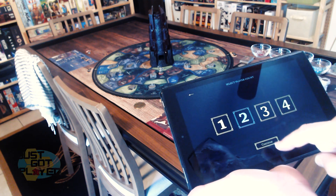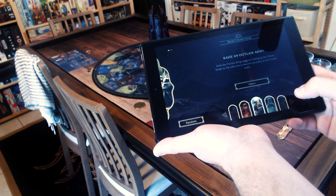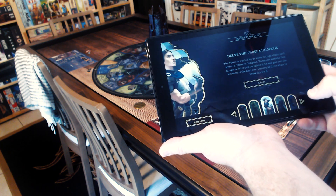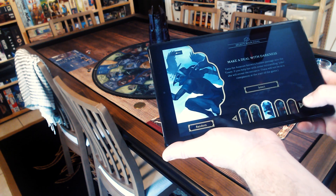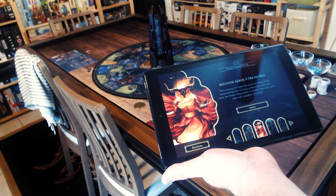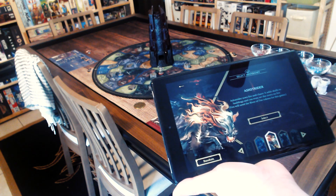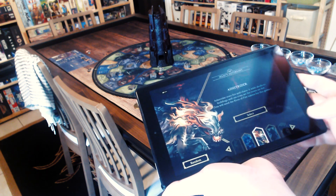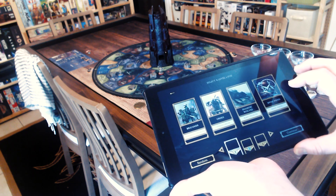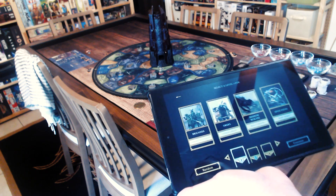We'll set up for two players. On this screen, you can see all the different bosses, each with their own individualized quest as well as a main quest. For argument's sake, I'm going to choose the one it recommends you start with — Recover Ascolt's Treasures. You can hear the tower making noises for the different bosses as we go. Then we're going to select Astrider as the boss for that one — technically you choose the boss for the adventure, though Astrider is really the one for this quest.